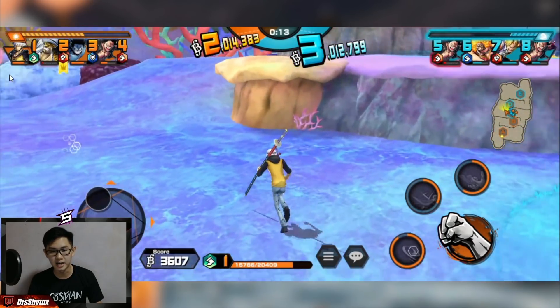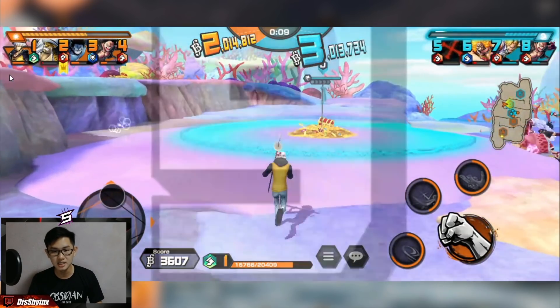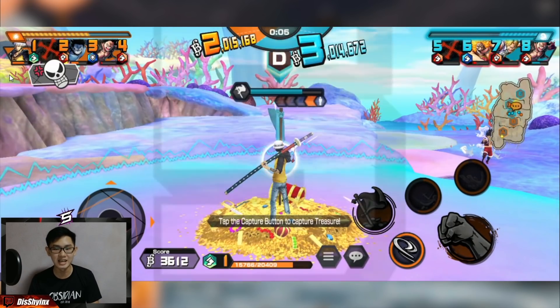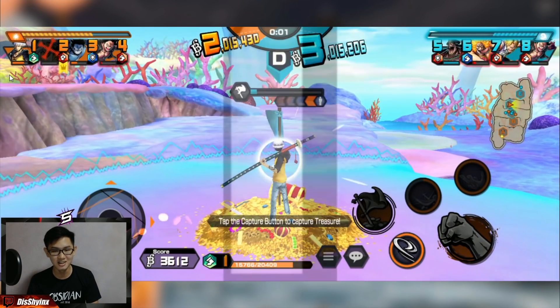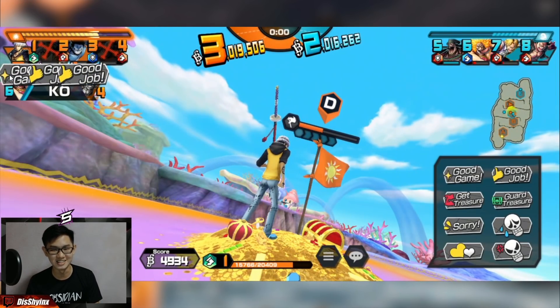Instead of fighting, I literally just tried to cap. And as you can see, I have 10 seconds and you guys can guess what's gonna happen, boys. Here comes the clutch, Greenlaw. Easy game, boys. Look at that, bro.